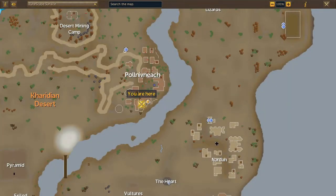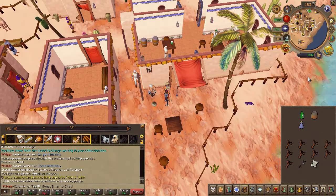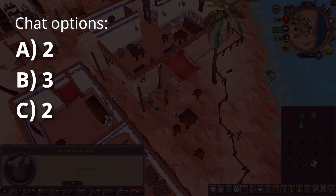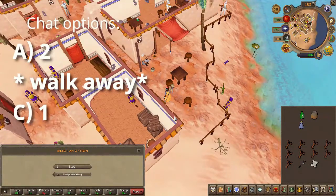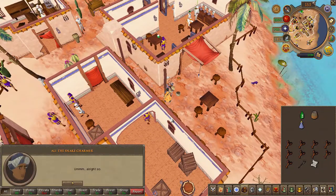You will now have to make your way to the Pollnivneach Southern Bar located here on the map. Right outside you will find a snake charmer. Go ahead and withdraw a single coin from your money pouch, then use it on the pot and choose the chat options on screen. After the first three chat options your character will walk away — go ahead and choose the second chat option. You should now receive a snake charm.